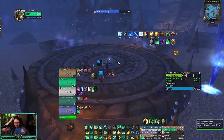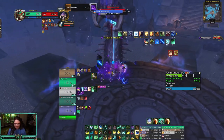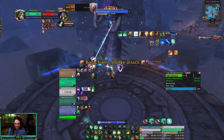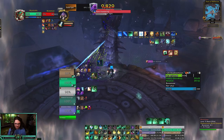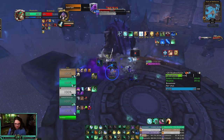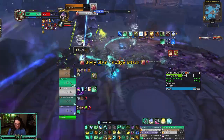We got the third boss here — Bonemaw. Apparently I need to stand in the pool before he breathes — stand in the Corpse Breath before he breathes and then we're fine. Not behind it, don't stand in it. A little dicey there. Tiger's Lust — get away. Where's the breath? It's a spit, it's fine. Doing a lot of damage — Corpse Breath, we want to stand in it now. Is he gonna do it? I feel prepared for this.